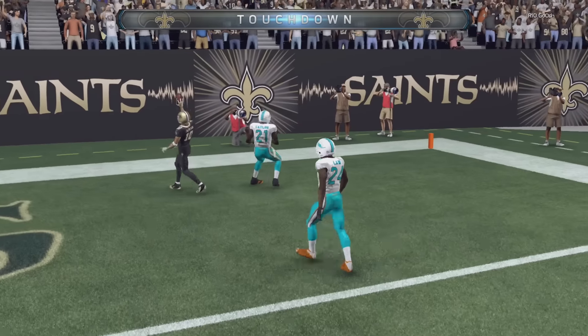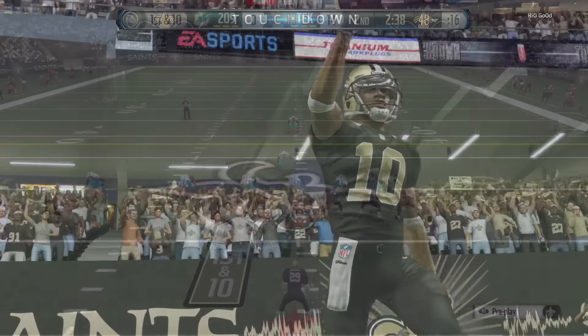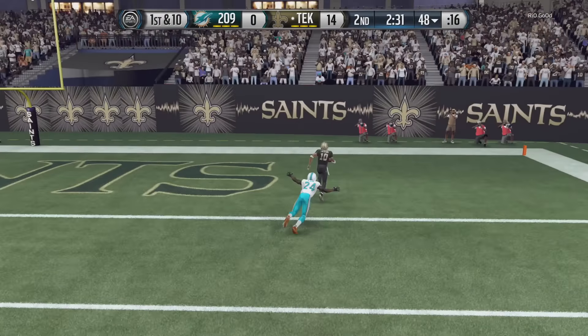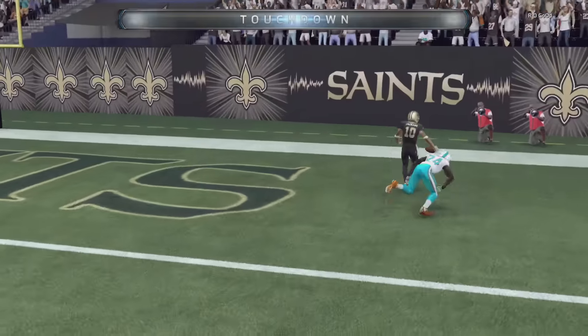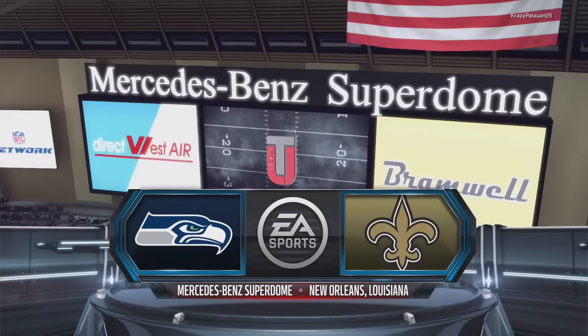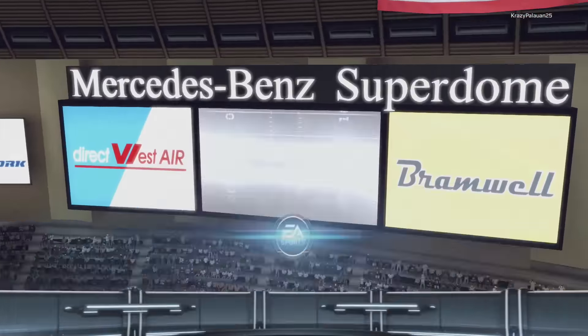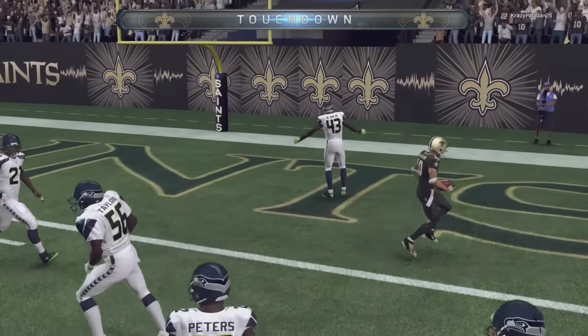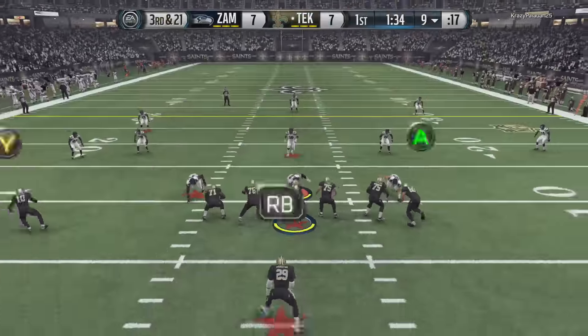Looks like the throw power is just fine, in my opinion. 94 throw power is pretty good — it's usually going to get you what you need, especially whenever you have the deep accuracy that this quarterback has. That means that even though he's not going to have 99 overall throw power, don't worry. The game was actually that laggy, which ended up in it ending prematurely. I know a lot of people had that problem over the weekend. But even though, of course, I show you that his throw power is pretty much more than favorable.